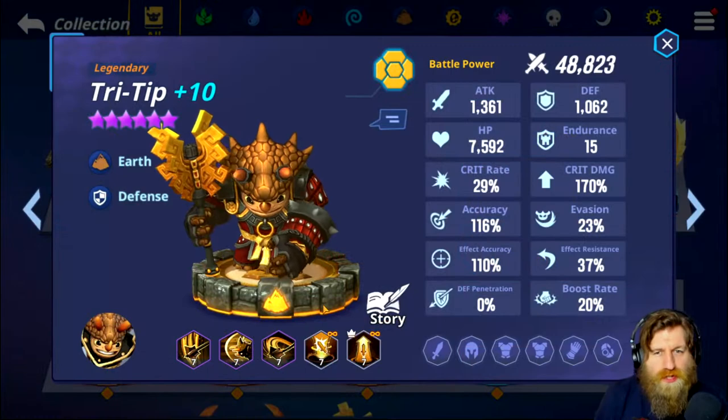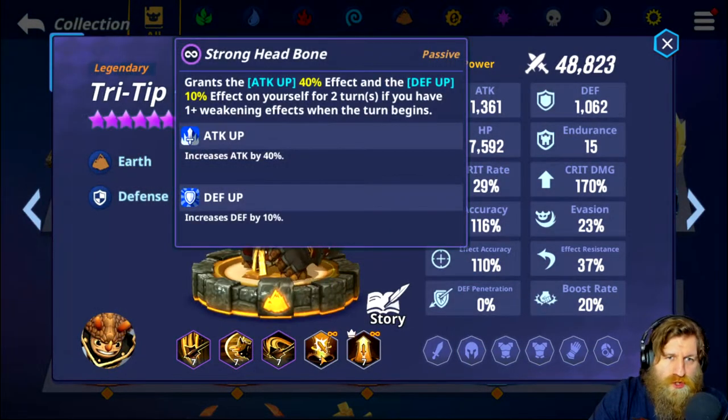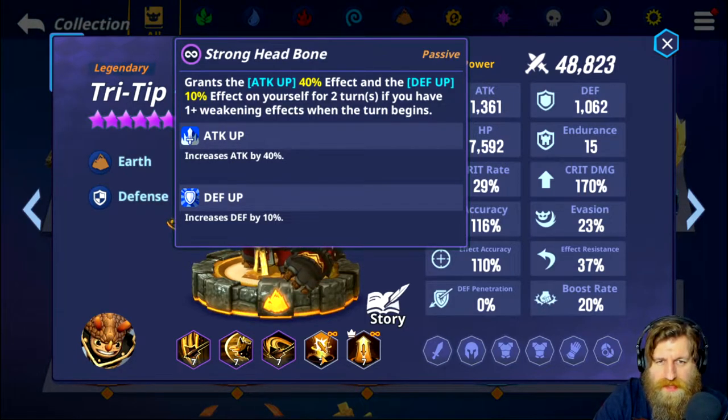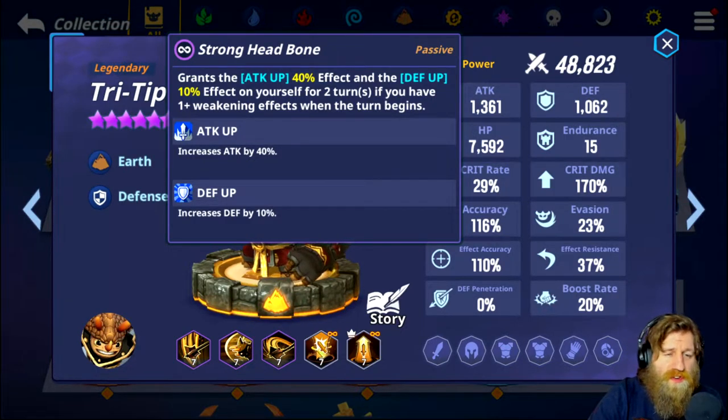We've got some balance changes. For Triptip, strong head bone now grants the attack up 40% effect and the defense up 10% effect on yourself for two turns if you have a plus-one weakening effect when the turn begins. This previously was a damage reduction effect, and now you get attack up 40% and defense up 10%. I always wanted to use this guy as a main tank on a fresh account - maybe I will now.